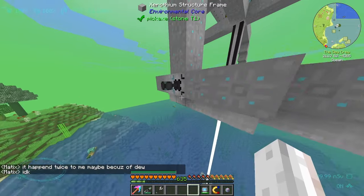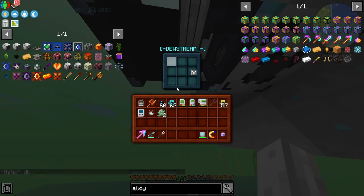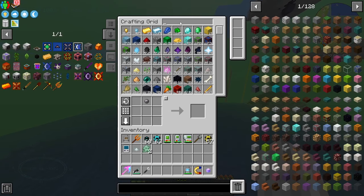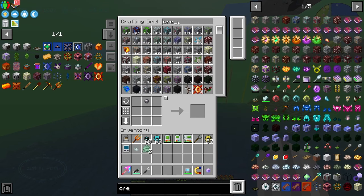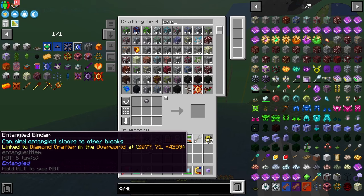So that should be started — we should already be getting materials. If I check my ender chest, we're getting some stuff. I don't know if it's what we're after but we're getting stuff. If I search iron, the ingot count's going up. So it is working. If I search ore, some of them are going up — things like copper.